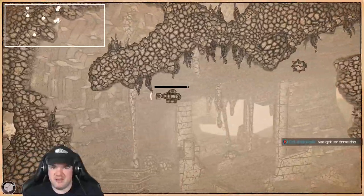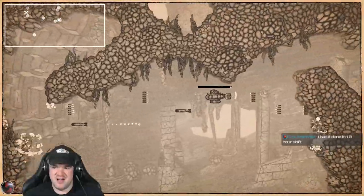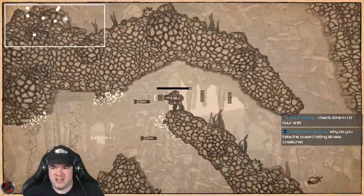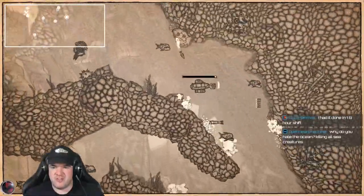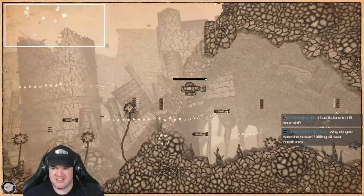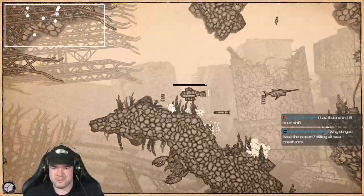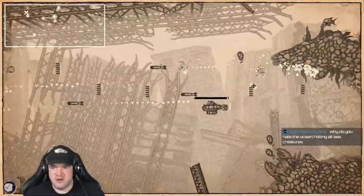There's been some interesting enemy designs and art in this so far. This game takes place in a post-apocalypse setting where 96% of the earth's surface is now underwater, and I'm trying to find something. But a lot of these sea creatures don't even seem to be doing that much to me, and yet I'm murdering them in the face.